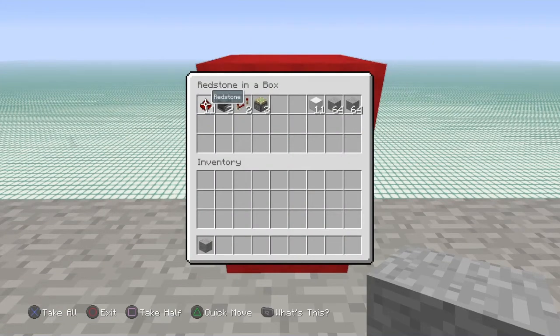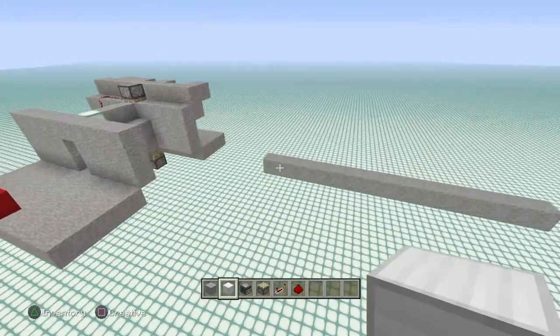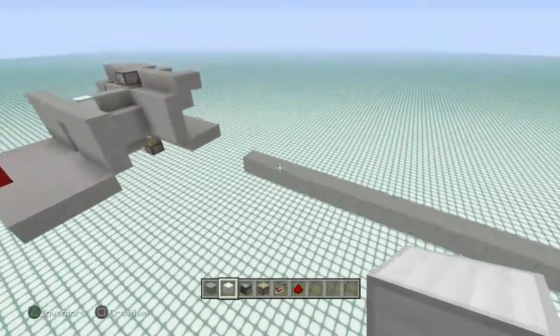If you walk all the way through, I have a chest right here showing you what it takes to build this thing: 11 redstone, 2 observers, 2 repeaters, 3 sticky pistons, 11 blocks of choice for your redstone, and a couple stacks of decorative blocks. To get started, make sure you have a 6x6x6 area to build this in.